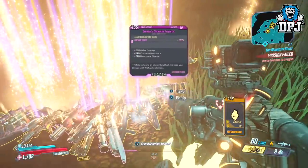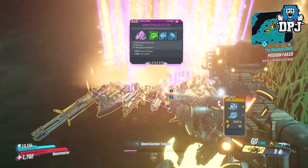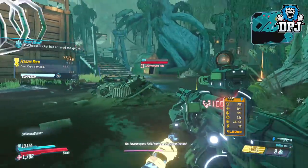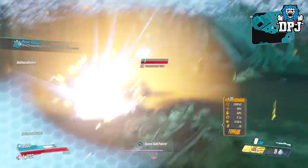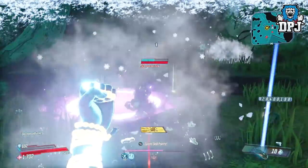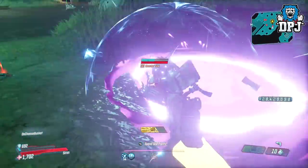If the loot tink is surrounded by enemies, kill the surrounding enemies first. Then wait for the loot tink to start to bury into the floor — it kind of opens up a teleporter and dives in. When he does this, shoot him and then instantly use your phase grasp. When you do this, he freezes in place.